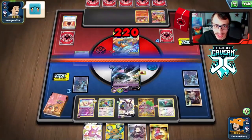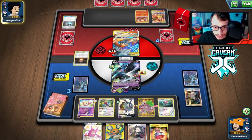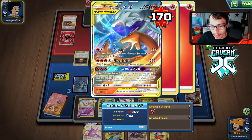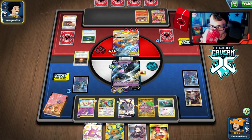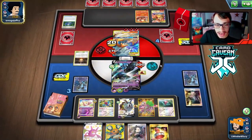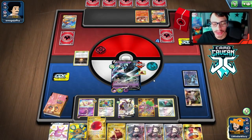They get a Welder and now they have a knockout with Double Blaze. But they go for Break Start instead — which can't one-shot us. We hit for 220 with Special Laser, and they just win from here... wait, never mind. They could have gone into Volcanion but didn't have that play. We use Special Laser for the knockout — 220 damage — and it's game.